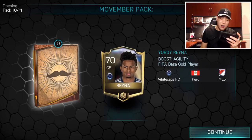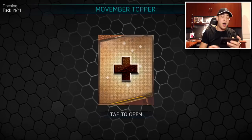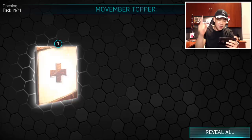Let's see what we can get in the topper — can we clutch it out again and get another elite? Here we go, guys: first one, no; second one, no; last one, no elites in that pack, man. No elites in that one. That kind of sucked.